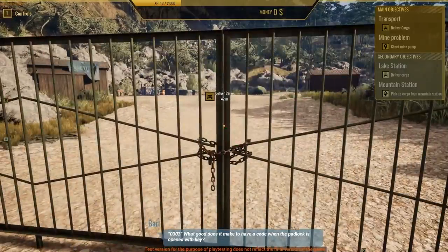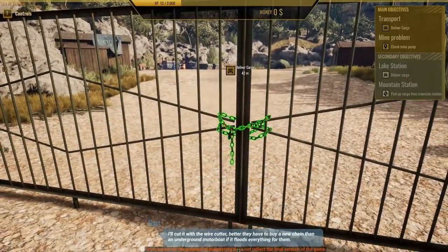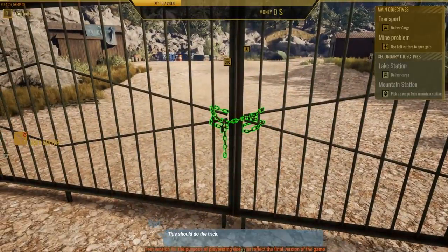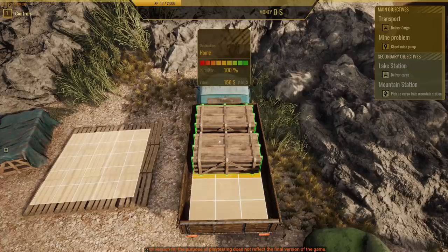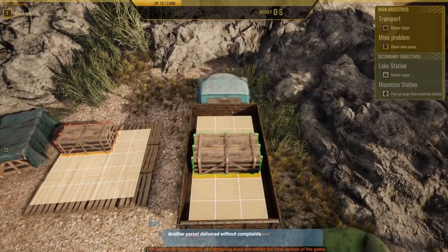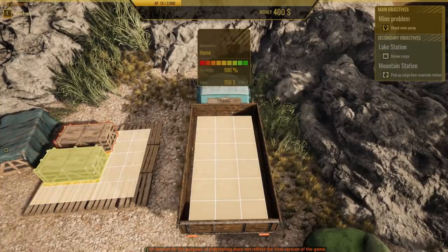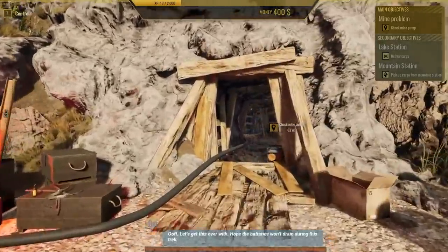Let's steal some parts from these guys. So we're passing the mine, so I guess I'll do this one now being that we're right beside it, and then we'll go back and get the rest of the cargo. Three, oh, three. What good does it make to have a code when the padlock is open with key? I'll cut it with wire cutters. Snippy snip — this should do the trick. There we go. Am I supposed to do all the cargo here? The parcel delivered without complaints. All right, let's go check this mine pump too.